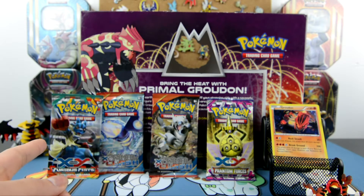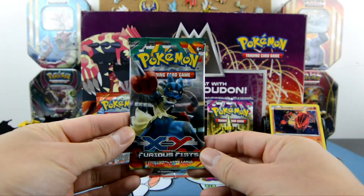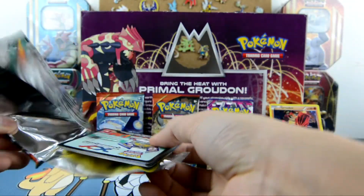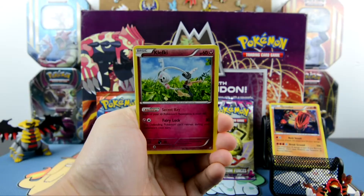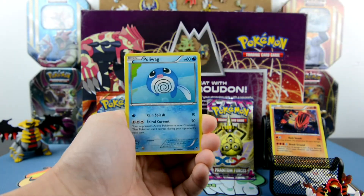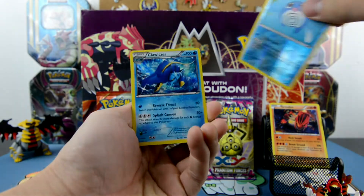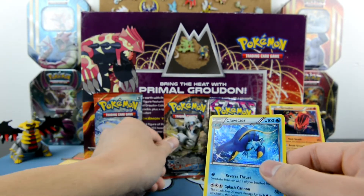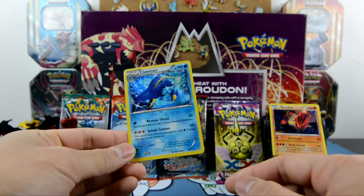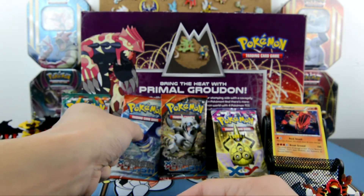We're starting off with Furious Fist — here we go! We got a Mega Lucario, a Pikachu — anytime there's a Pikachu it's a win! We also got a Clucky. Cards include Tyrantrum, Maintenance, Pikachu, Poliwag, Electabuzz, Trevenant, Pangoro, and a reverse holo Poliwag. Our rare is a holographic Clowitzer! Best pull so far goes to Furious Fist.